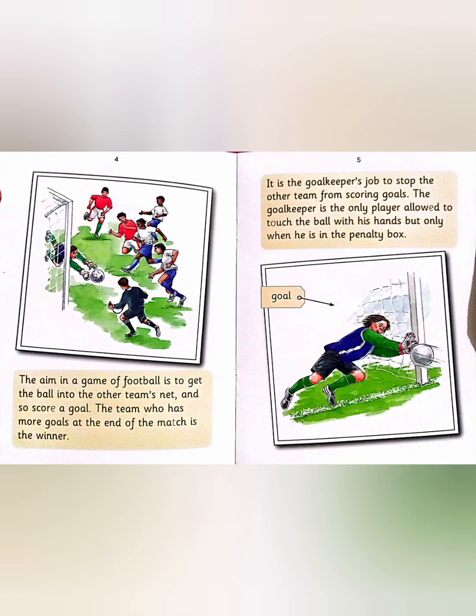The aim in the game of football is to get the ball into the other team's net and so score a goal. The team who has more goals at the end of the match is the winner. It is the goalkeeper's job to stop the other team from scoring goals. The goalkeeper is the only player allowed to touch the ball with his hands, but only when he is in the penalty box.